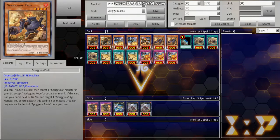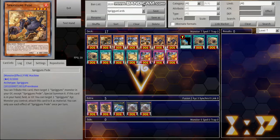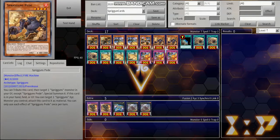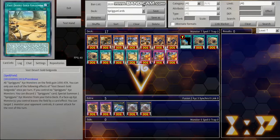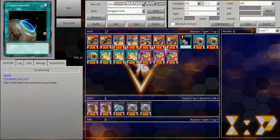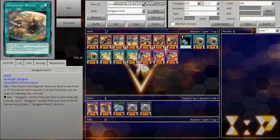Two copies of Spriggins Pede. Pede is a pretty nice card where it's able to tribute itself on the field and then summon a Spriggins monster from your graveyard. So it can sometimes revive your main boss monster if it's been destroyed, or it can revive Captain Sargas if it's in the graveyard. It just has a lot of utility, which is super cool. One copy of Terraforming to search your field spell. And since you have an index Terraforming, you should know this is going to be a field-spell-based archetype. Terraforming is pretty self-explanatory — just search the field spell. Spriggins Watch is your field spell.